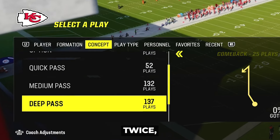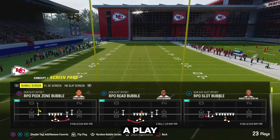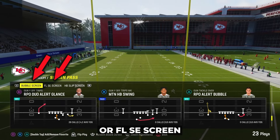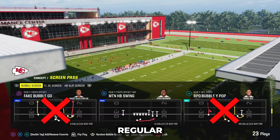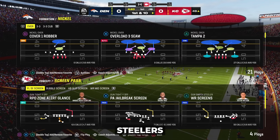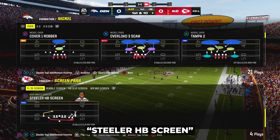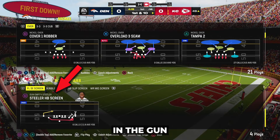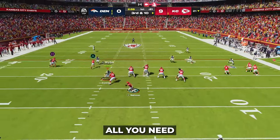This overpowered glitch is called the Red Route Glitch. To run this glitch, you must first select a play that falls under the Screen Pass category in the Play Call menu. Go to Buy Concept by pressing the right bumper twice, scrolling down until you reach Screen Pass, and then selecting a play in the Bubble Screen or FLSC Screen categories that is not an RPO or regular pass play and has a receiver blocking.